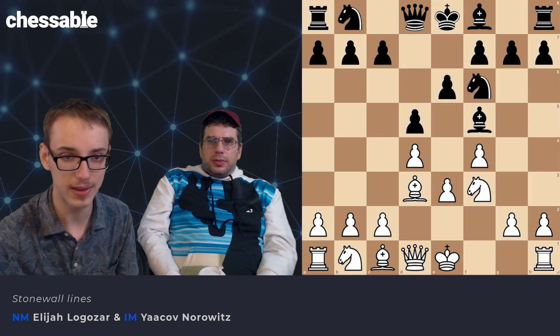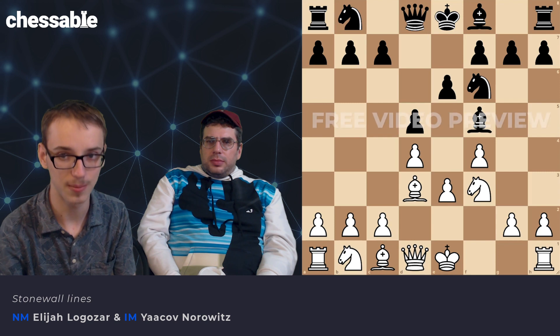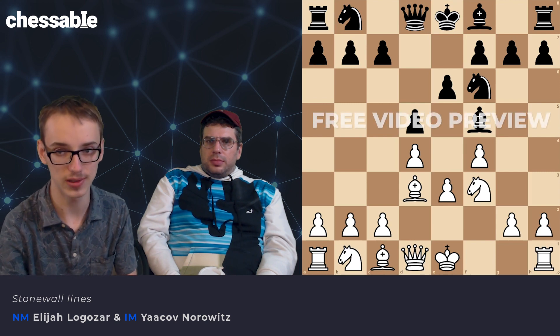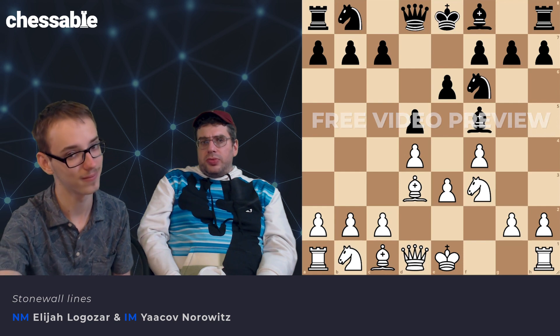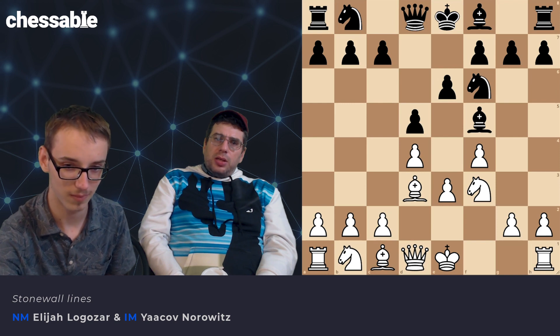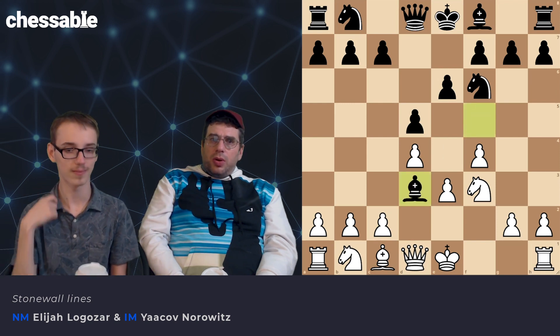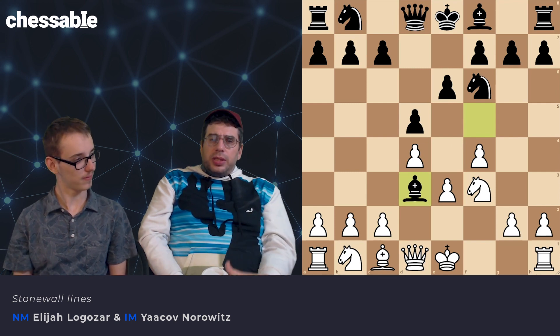Sometimes when we play the Stonewall attack, they go after our light bishop with their light-squared bishop or knight, and so we have a few puzzles for you to solve. The light-squared bishop is really, really important. The pawns are on dark, and the energy of the light is going to be huge. The Stonewall is largely about light-squared energy from the pieces.